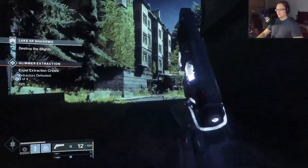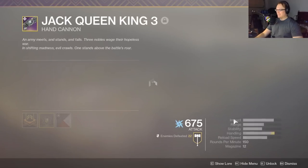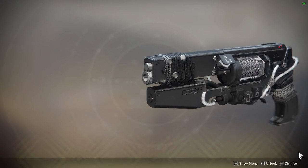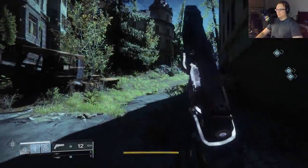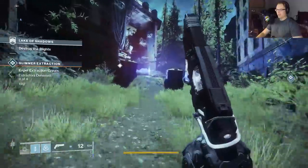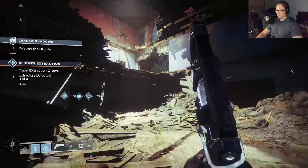Let's talk about this gun — the Jack Queen King 3, Curse of Osiris hand cannon. When's the last time you used this gun? Do you even have it? You know how to get it? Brother Vance has some things he wants you to do for him. It is a very high aim assist arc secondary slot primary hand cannon. It's a really cool gun.